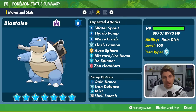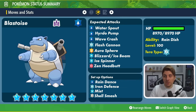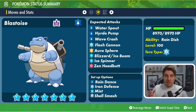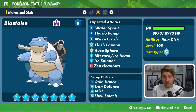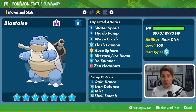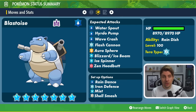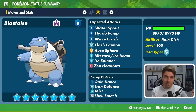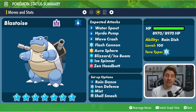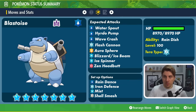Overall, Blastoise doesn't have a lot of coverage moves. I'd expect to see Water Spout — a move whose power is dictated by Blastoise's remaining HP — and Hydro Pump, a very strong Water-type attack. Both are special-type attacks. If it is using Shell Smash, which boosts both attack and special attack, we could see a mixed set taking advantage of both physical and special attacks. Wave Crash is a physical Water-type attack that Blastoise has access to, and it wouldn't be too much of a stretch to see it complementing Hydro Pump or Water Spout.